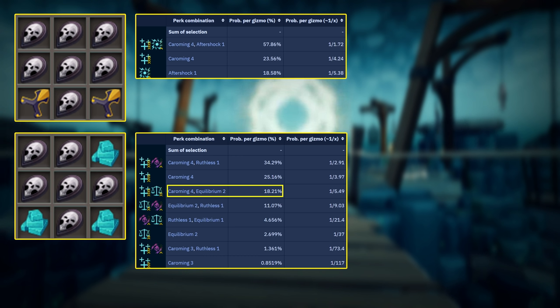This may or may not be changed in the future, so if that's the case I will probably change the title of this video. But as of right now, Greater Chain works entirely differently than Greater Ricochet, apart from Caroming adding extra hits.